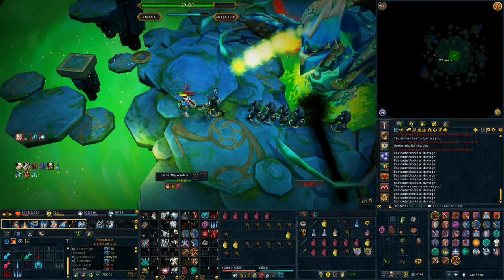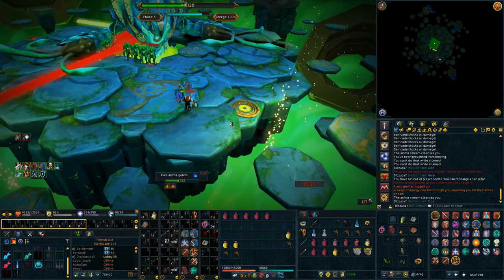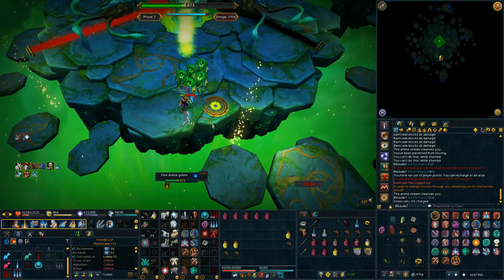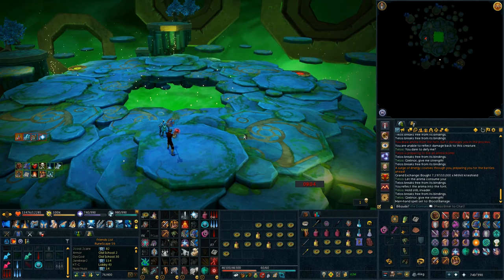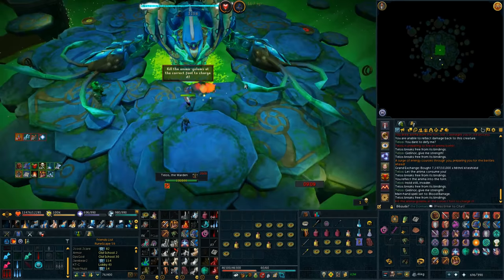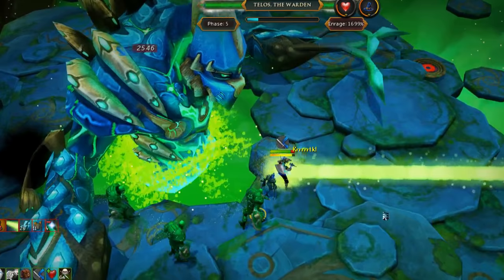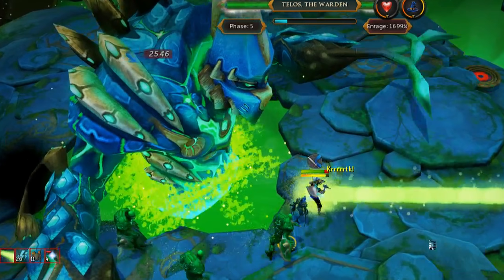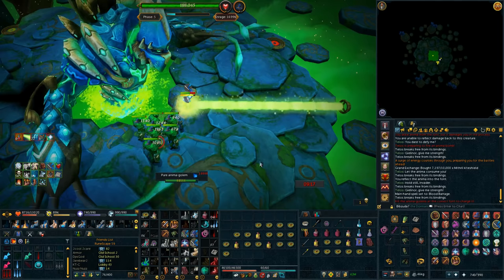At around 2000% enrage, golems can deal 6k base hits if you're not praying melee, and pure golems can easily one-hit kill you once they've been alive for a bit. Telos himself can pop you for 9k or one-hit you no problem if your prayer is off and you don't have any defensives up. You will need to have some sort of defensives up when praying melee or be perfect with those prayer flicks — which I don't recommend. To start the phase off, spam click where Telos is going to spawn so you can target him right away and use something like de-breath. Then you want to shield switch right away and Debilitate while the golems are spawning, start running to the green beam, Reflecting on your way there, and switch to praying melee.